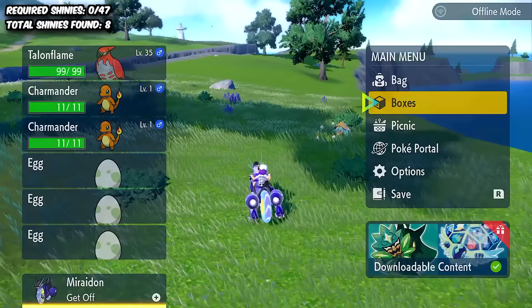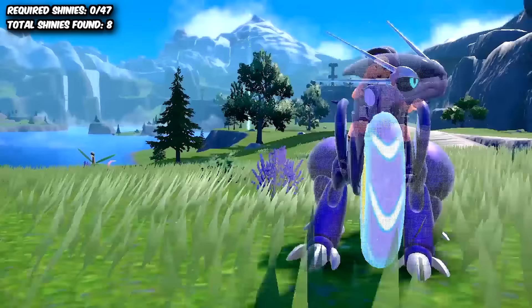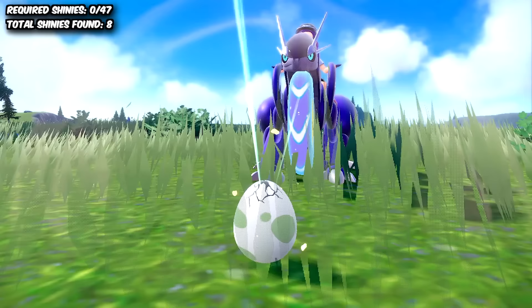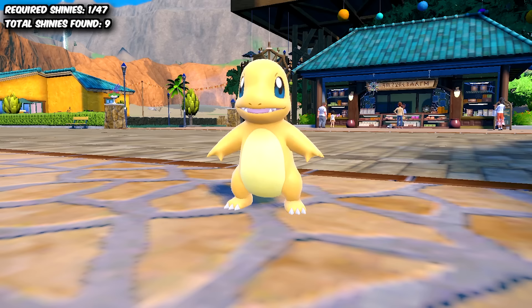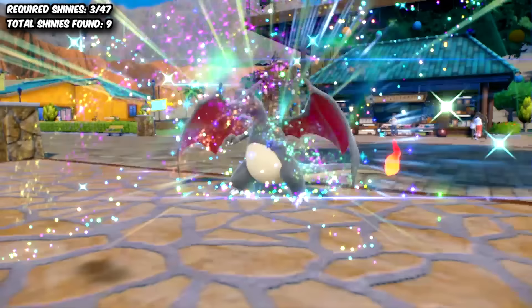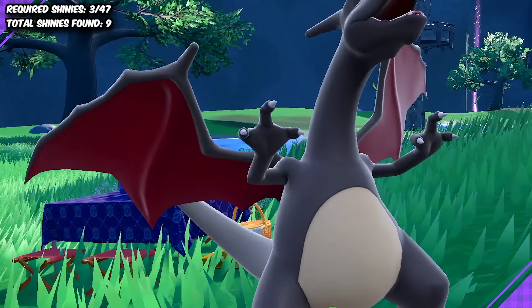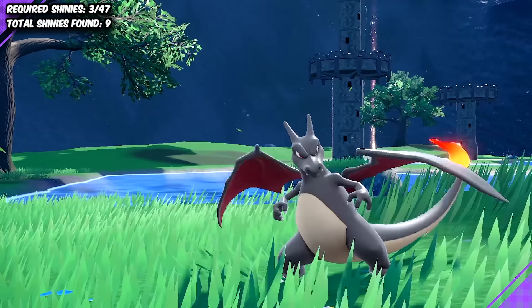After hours and hours of searching, on the 846th egg, we finally came across the yellow lizard. I was so relieved this hunt was actually over, because we were already 10 hours down and this was only our first required shiny for the challenge. So I evolved him into a Charmeleon, and then into the iconic black and red shiny Charizard. I am so happy to have gotten this, because he's still, to this day, one of the best-looking shiny Pokemon of all time.